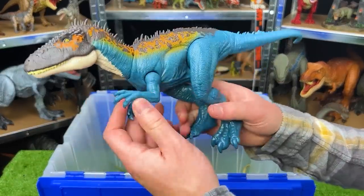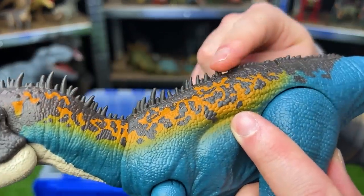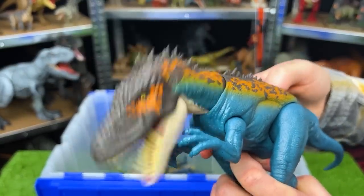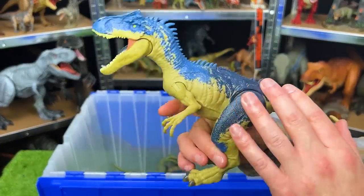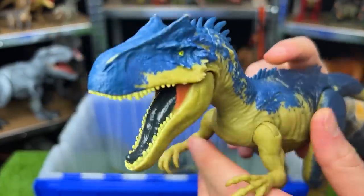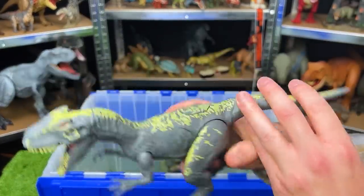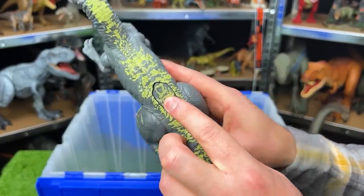Over here is the Carcharodontosaurus with a blue body and orange and brown detailing — look at all those spikes right along its spine, interesting how they're all different heights. With this figure you can move the arms, legs, and tail, and there's an action button on top for chomping. Here is another Allosaurus with different coloring and different actions too — check out those spikes right along its spine. There are two action buttons right here: one for the mouth and one for the arms. And I think we actually have one more Allosaurus with different coloring — this one is gray with yellow detailing, and you can only move the arms and legs aside from the action button on its back that controls its mouth.